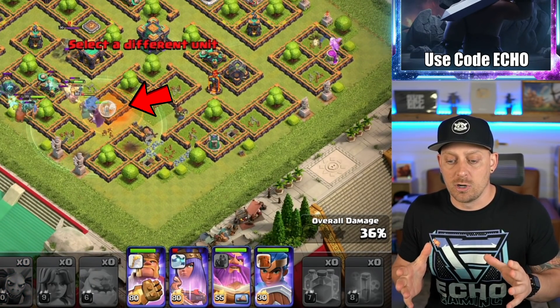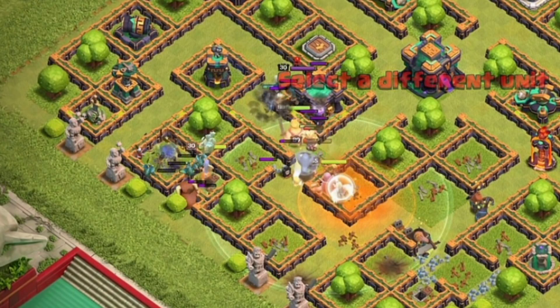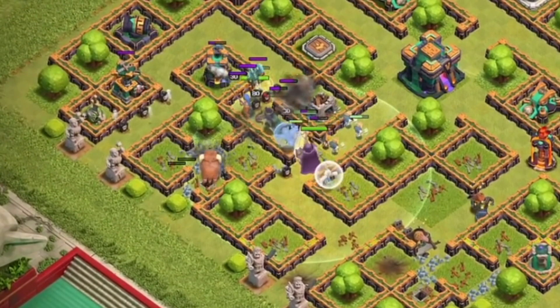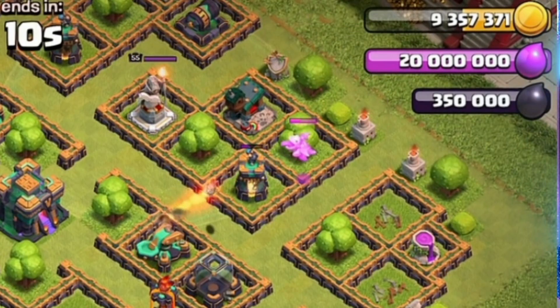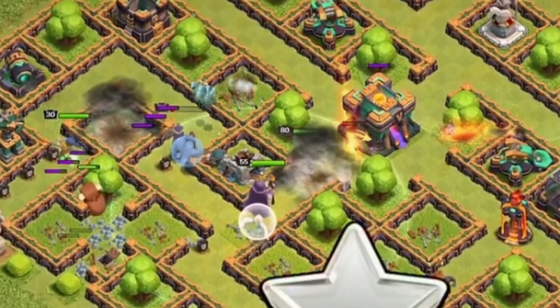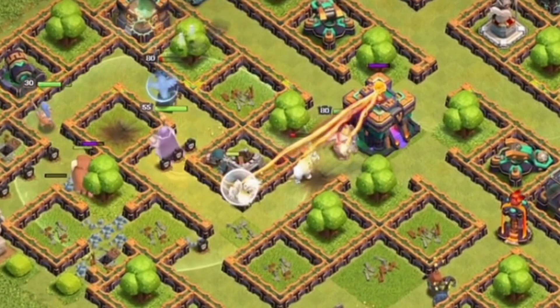Now all of your heroes and all of your troops are together, and you're still holding your Grand Warden's ability, which you are going to use probably near that Scattershot because there's a lot of DPS coming in splash from the Scattershot, and you want to protect everything that you have bunched up together. The Baby Dragon is dying out over in the east from the Scattershot, but all of your troops are together and just losing that Grand Warden's ability. Notice we did send a whole bunch of minions in as well to help out with that push through the core.